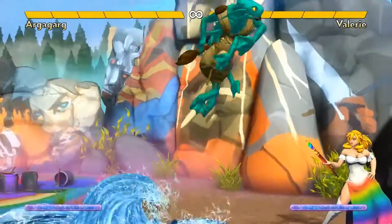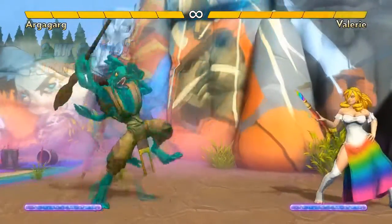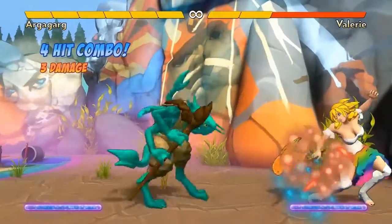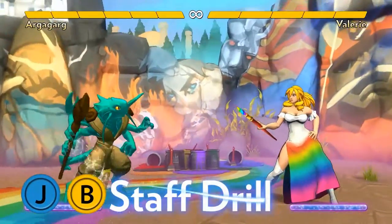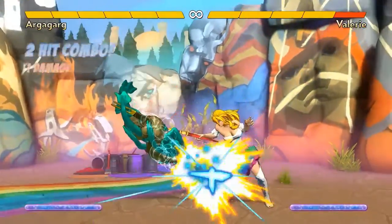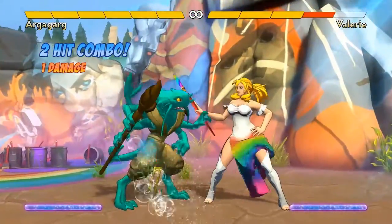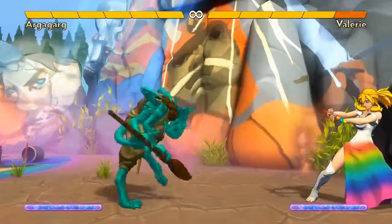You can also summon these orange fish even while you're doing another move or while you're in block stun. There's a bunch of trickery you can do with this, both in the air and on the ground. Air B is his Staff Drill — a pretty good priority attack that can be used defensively if you jump back into it or offensively if you jump forward into it. You usually can't combo after it, but you can at least try to pressure afterwards.